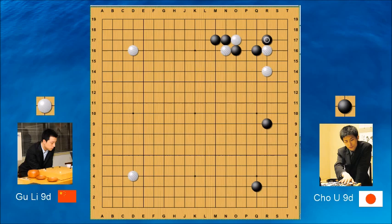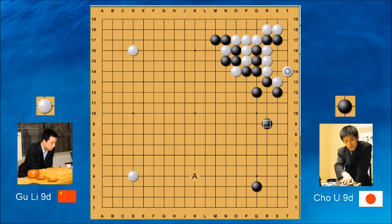You might be thinking black hanes here, and this gets a little complicated, but it's a fun standard sequence. White will atari, extend, atari, extend — just forcing moves, pretty easy to figure out. Then white ataris once and plays here, threatening the ladder. Black has to defend, and white can capture the stone in the corner with some aji. This would be a big corner for white — a lot of points and territory. From black's perspective, the marked stone is misplaced and doesn't contribute much — white's territory outmatches what black gets on the outside.